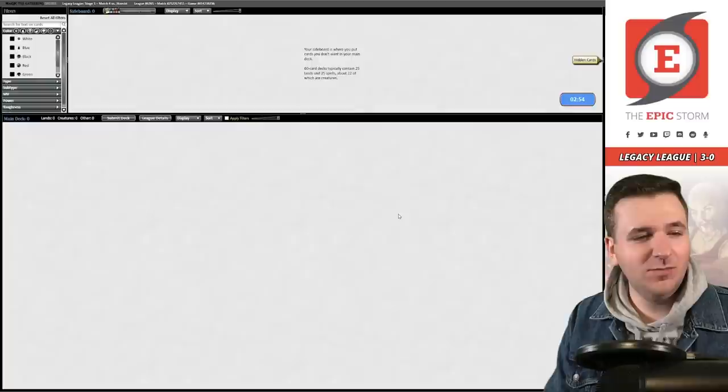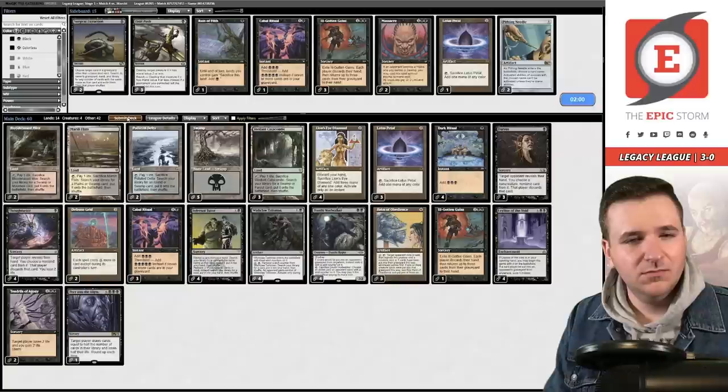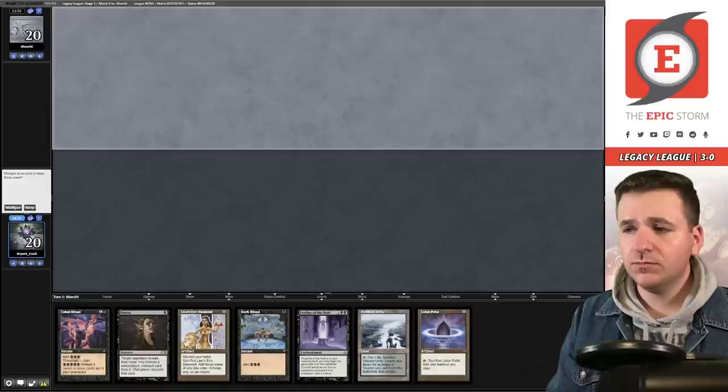Board down to one Ill-Gotten Gains — I don't think that's really an effect I want in this matchup. Surgical and their Snapcaster-Mystic Sanctuary deck is cute but I just don't know if it's better than anything we have going on. Just going to resubmit. Game three — we're on the draw. Keep this hand; it doesn't have a payoff but it has pretty much everything else we're looking for.